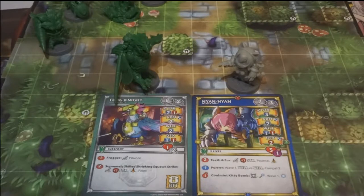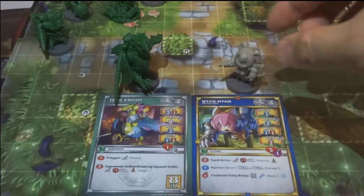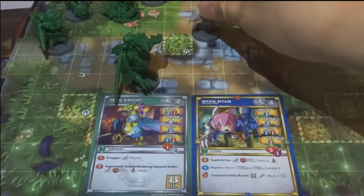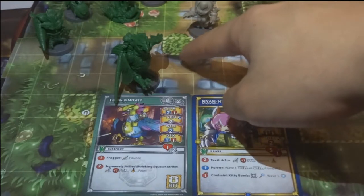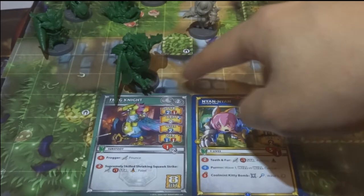Now comes the fun part of any game — the battle. To conduct battle is fairly simple. First, you must spend at least one or more AP to conduct a basic attack or ability. Next, determine line of sight — line of sight is determined as long as you can draw a straight line to the target model. As you can see here, I have a direct line to the target model I want to attack. But if I was behind this bush here, I do not have a direct line of sight because the bush is blocking my way.